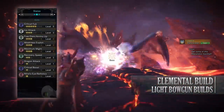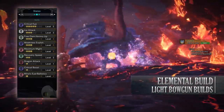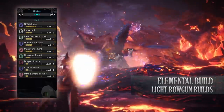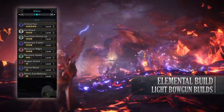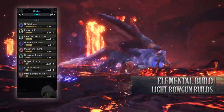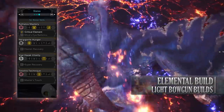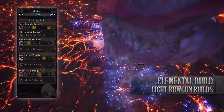As for the skills you have: Critical Eye level 5, Ice Attack level 3, Ammo Up level 3, Weakness Exploit level 3, Maximum Might level 3, Recovery Speed level 2 — a byproduct of the gear — Dragon Attack level 1 — again just a byproduct — Critical Boost level 1. You'll also have the Raffalos Mastery set bonus — Critical Element — to increase the elemental damage when we crit a monster.